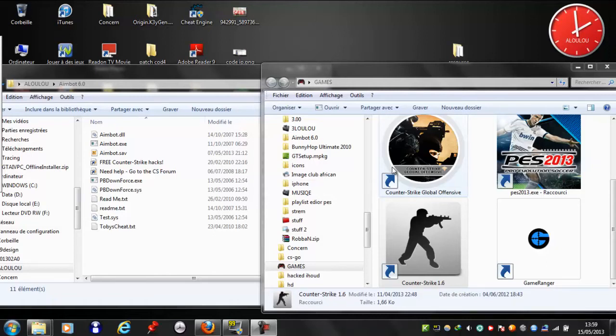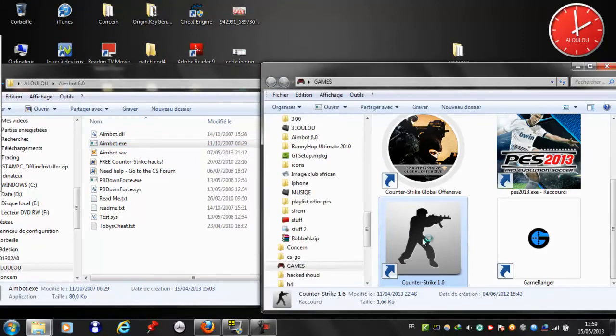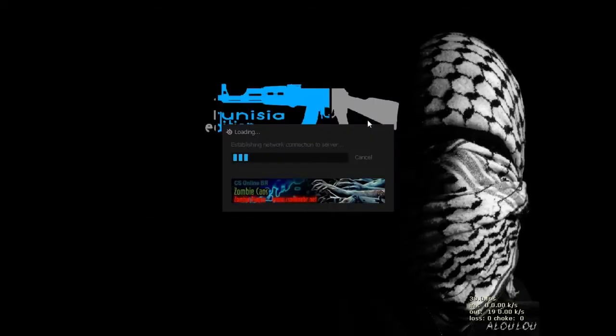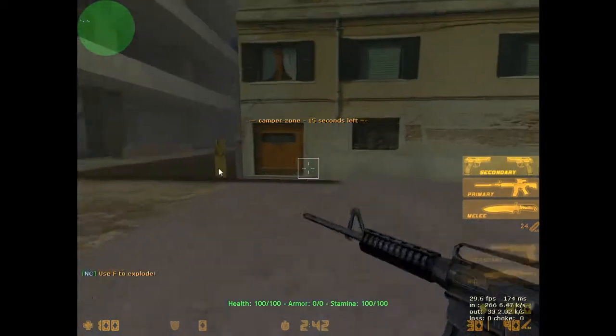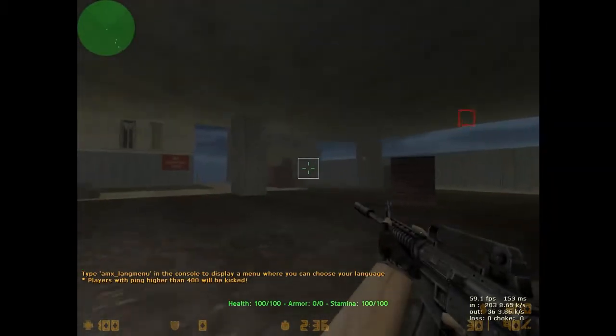Okay guys, let's see how to cheat in Counter-Strike 1.6 in the mode Night Crawls. First you need to open the aimbot, then open Counter-Strike. Go to the zombie server from Night Crawls. You can see Counter-Strike is in the blue square and zombie in red.